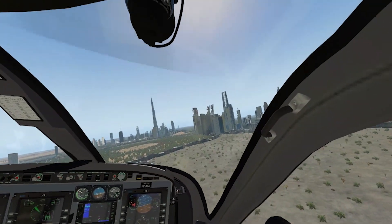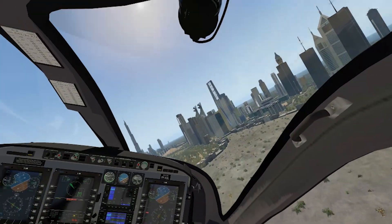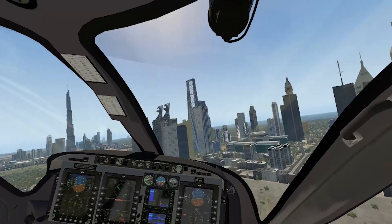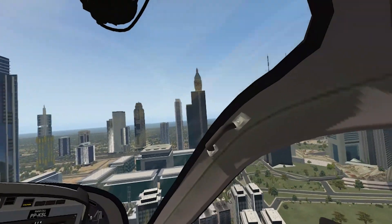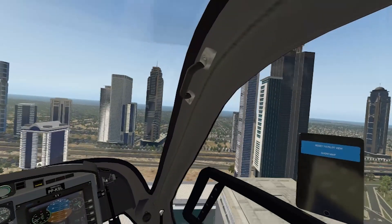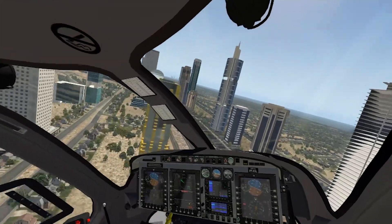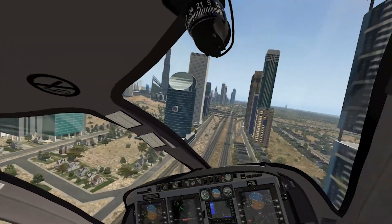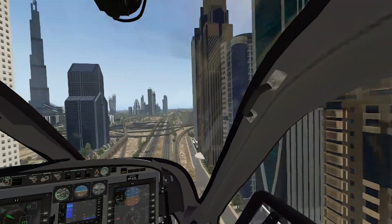Burj Khalifa is not the only high-rise here — this is absolutely the most beautiful scenery in X-Plane I've seen yet. It's so full of details. Everything is so good looking, so fancy, and the buildings are amazing, incredible. Look at this, flying through right down here.